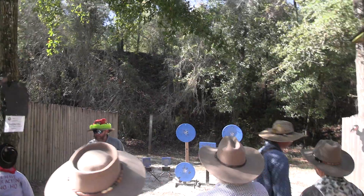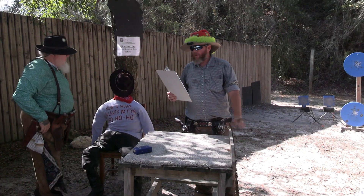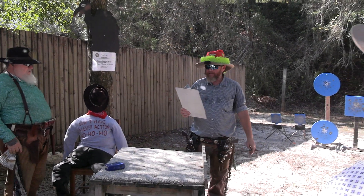Stage 2: 10 pistol holstered, 10 rifle at the left table, 4 plus shotguns staged on the right table. Starting location: standing behind the left table at Florida Surrender.